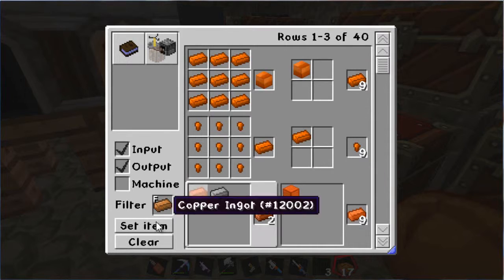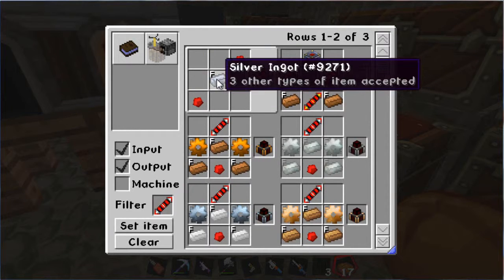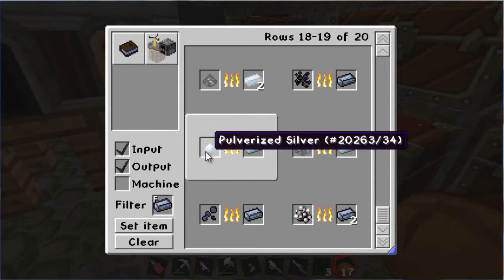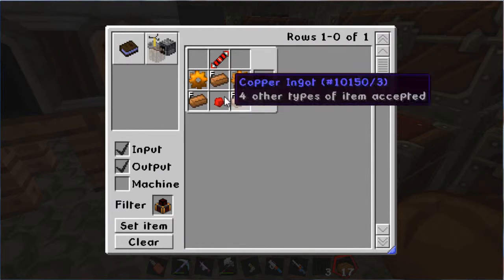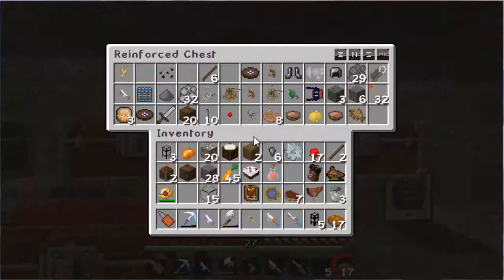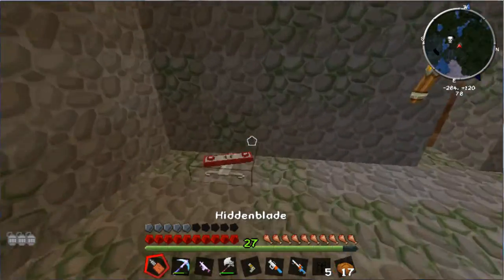Steam dynamo - oh great. Steam dynamo needs copper, redstone, copper gear, and a silver ingot. I need a silver ingot. Hooray silver! I think I don't have any. I'm gonna need silver just before I can build this.